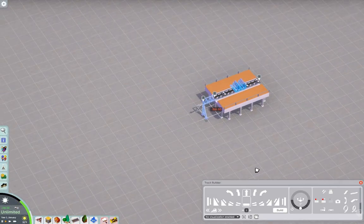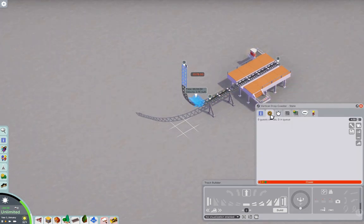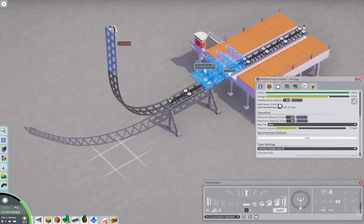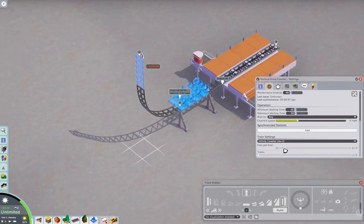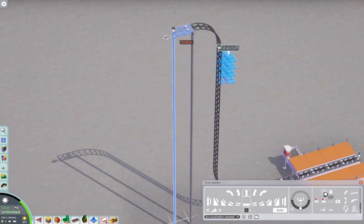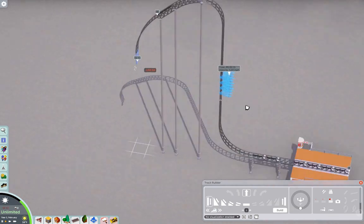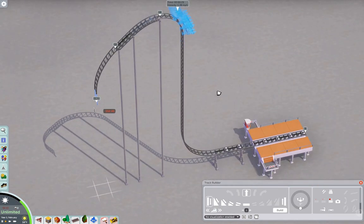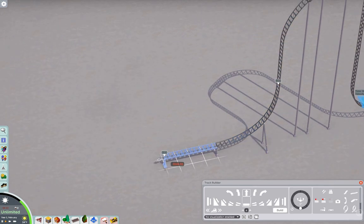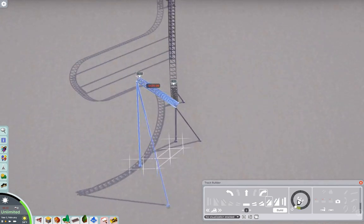Hello and welcome back to Parkitect. In today's project, I'm recreating Hangtime at Knott's Berry Farm, a Gerstlauer dive coaster. This project came to me after I saw a couple posts on Reddit and a Facebook group of a user named Mooman82 who was making a Knott's Berry Farm recreation, and I felt like I could do a recreation of one of their coasters. Hangtime would be their first dive coaster on the West Coast.